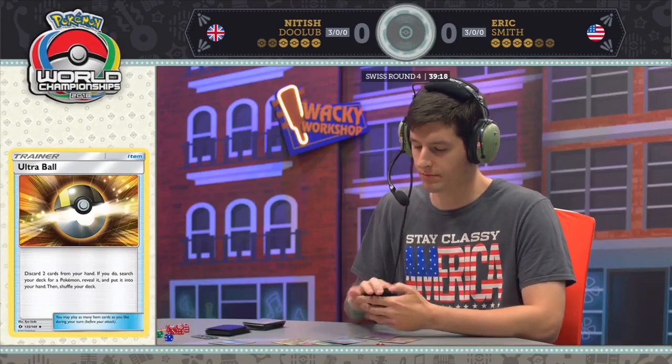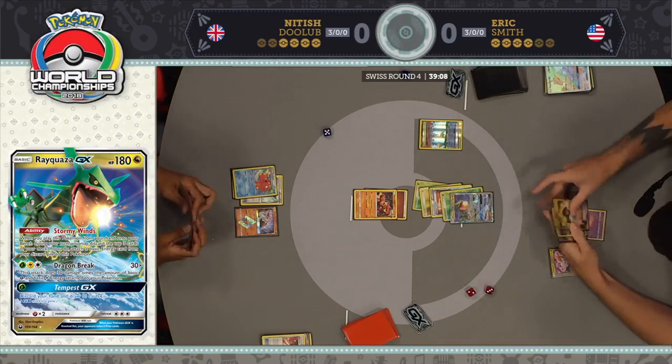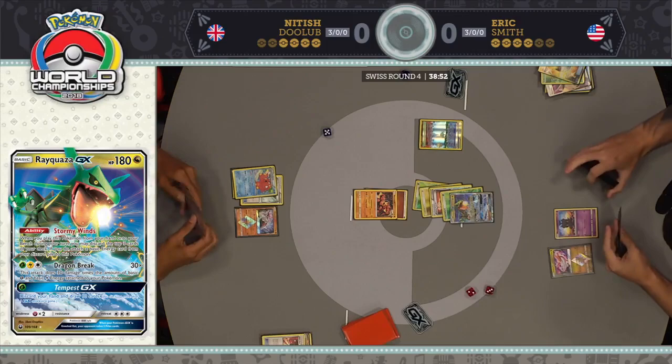Because he has another Rayquaza in hand, he has plenty of options before playing any supporter cards. They're just fixing the field here a little bit before Eric's turn really takes off. He discards an energy and another card in order to Ultra Ball. That Ultra Ball finds him the Rayquaza — he dumps a Cynthia and a Grass Energy to go grab this Rayquaza GX. He's got to get some energy in play. Actually, he's looking at the Tapu Lele GX.